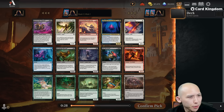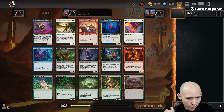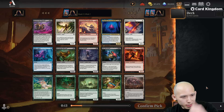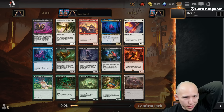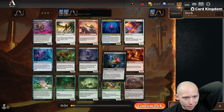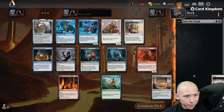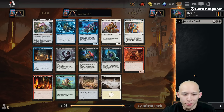We'll jump into pick one pack one with a Queen's Bay Palette in the rare — not what we want to open. The best options are a Join the Dead, a Frog, Pirate, Guide Wing, some okay uncommons. Not the best pack one pick one. I kind of like taking Join the Dead, even though everybody hates taking black cards. Just solid removal seems fine here to me. Plus, if enough people avoid black, we can probably get pretty rewarded.